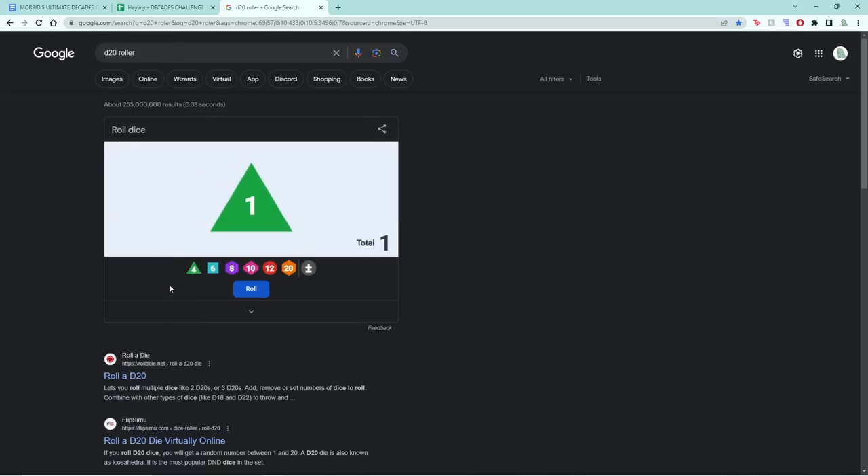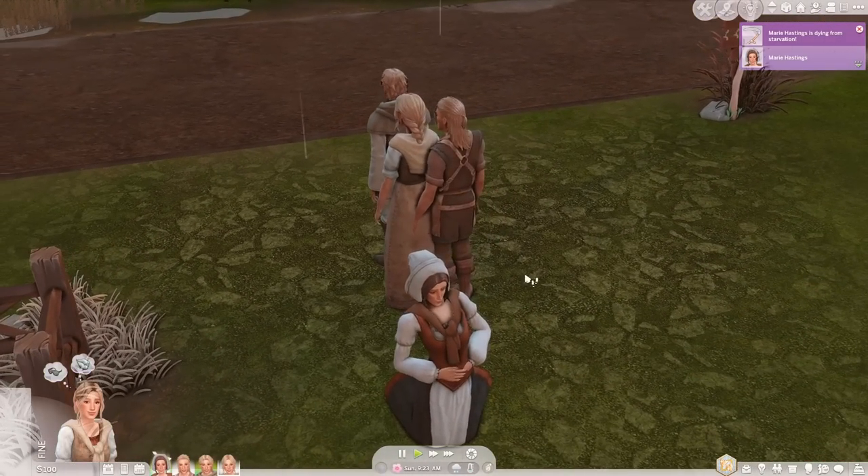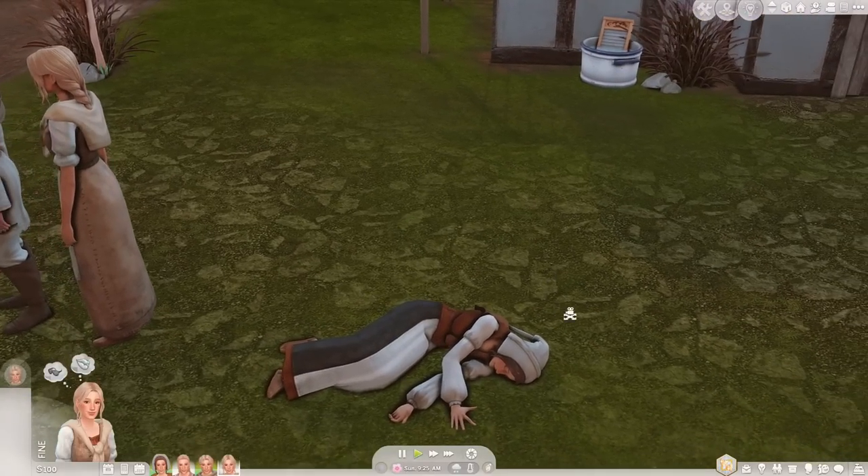We rolled a one, which is poor soil — we'll take it. Now onto the death rolls. I'm a little bit nervous. If our generation zero Sims roll a nine or less, they do not make it past. Arthur rolled an 18, which means he's actually going to survive, which is wonderful. Let's roll for Marie and hope she has the same ending — but she unfortunately does not. Marie rolled a two, which means she does not survive.